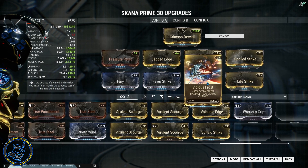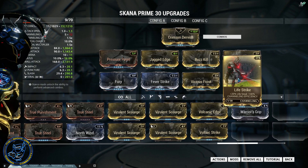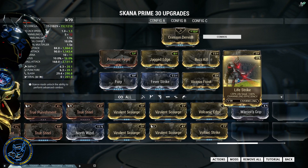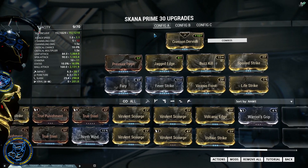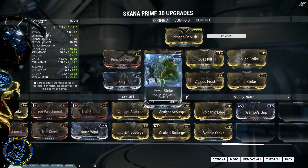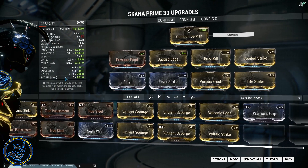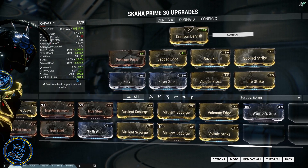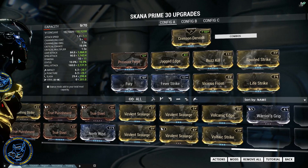I've also got Life Strike. The reason I have Life Strike is for when I go run higher levels — that way when I'm in there hitting hard I can get some damage back. The Fever Strike combined with the freeze will give me viral damage, and I really enjoy the viral with this weapon once you get in there, as you can see.